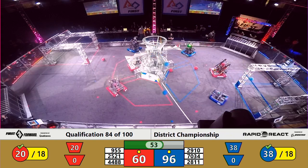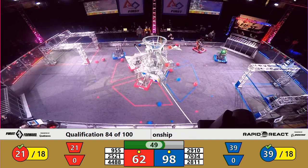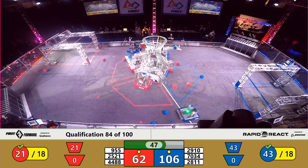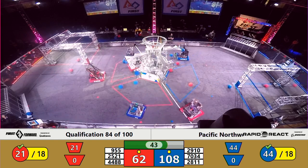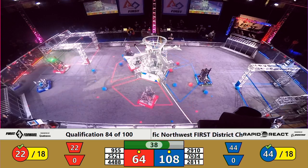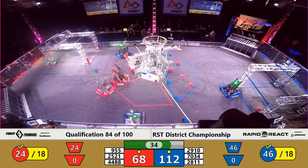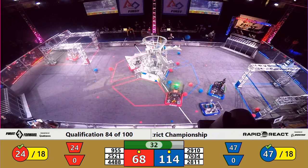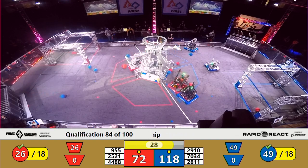Every time you look up there are more blue cargo coming out of that upper hub release — there's four or five more. Over 100 points with 45 seconds left in our match. Possible high score coming here, folks. Red Alliance two more cargo in, Blue Alliance two more in the upper. 70-34 all by themselves for the Blue Alliance near the hangar zone; it looks like they're trying to fire one or two more and then head for a climb to be determined.